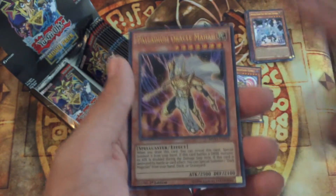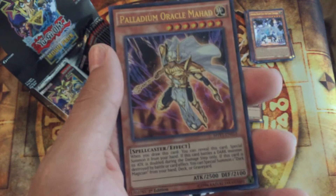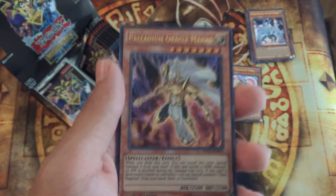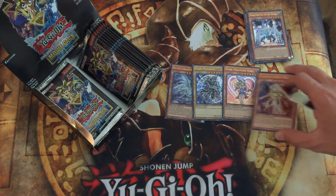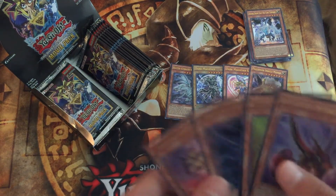Here's another Dark Magician support — well, kind of. It can be used in a bunch of decks, but basically it's Mahad, so it's Dark Magician support. He's pretty awesome. So I'm gonna set him aside as well.